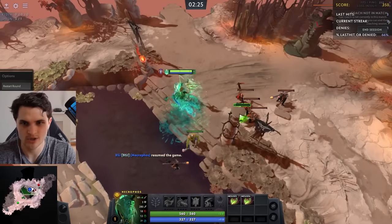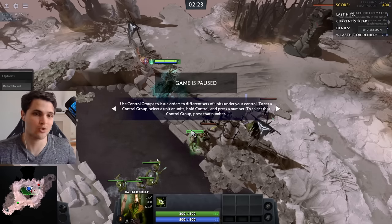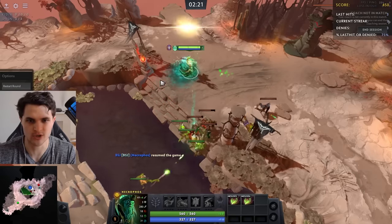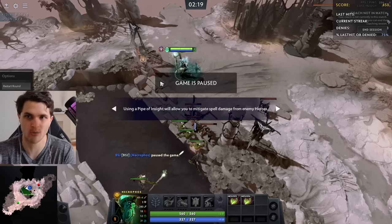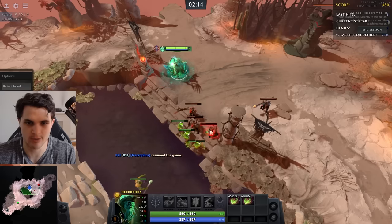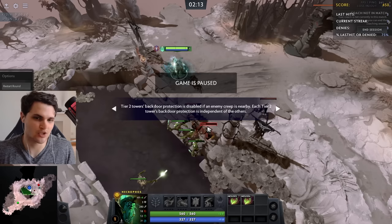In the past we did CS trainers where you learn to A-stop A. The whole idea of A-stop A was basically: I want to kill this creep, so I face it. We trained you to focus on which creeps were going to die next so you could face them, because we want to remove turn rate. If you don't do A-stop A, you have to turn around to CS the creep, which adds turn rate to the time between when you issue the attack and when you actually get the CS.